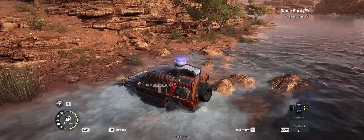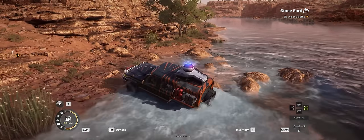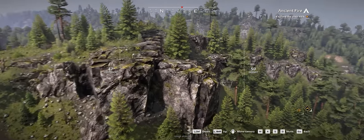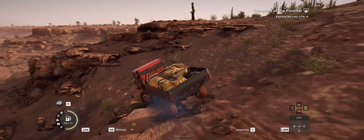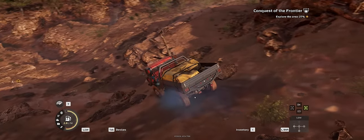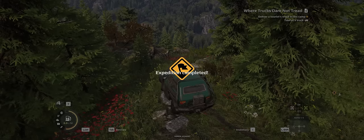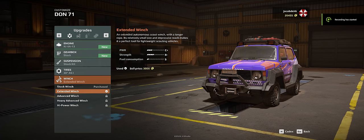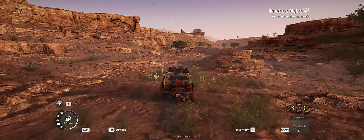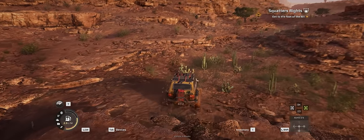Expeditions keeps all those elements intact, but with a bit more purpose and a greater emphasis on exploration. There are three maps in total, although one is a smaller tutorial area, each with their own set of missions that range from deliveries to rescues. As you complete missions, you'll earn cash to buy new vehicles, equipment, and crew members, which can make your expeditions more efficient.